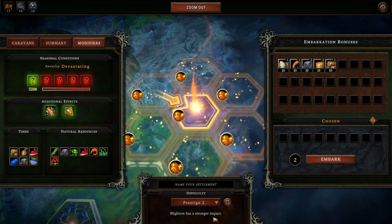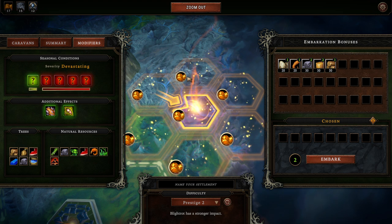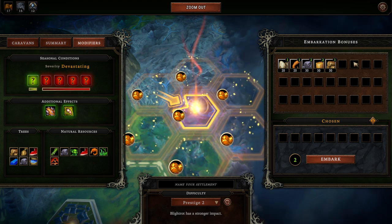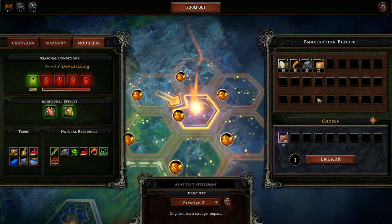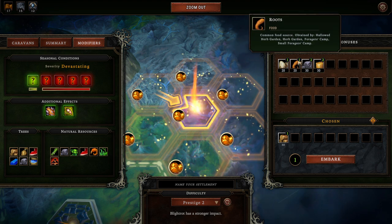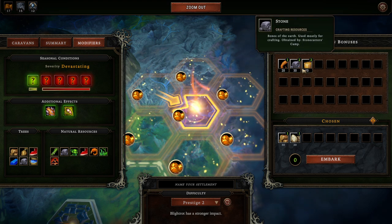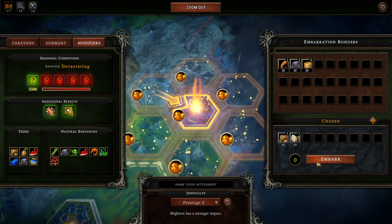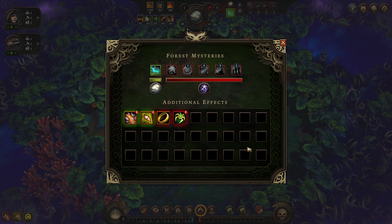Prestige level 2 will make Blightrot a tad bit stronger, but seriously, there's just not much of a difference there. For the embarkation bonus, I'm personally a big fan of bringing either a lot of food or a mixture of wood and food. We're going to bring wood and food. Building materials are pretty awesome too — a big supply of bricks early on — but since this is a beginner series, I'm trying to go for the more reliable way. Fuel and food are really easy to use, whereas with bricks you really need to know what you're planning towards.